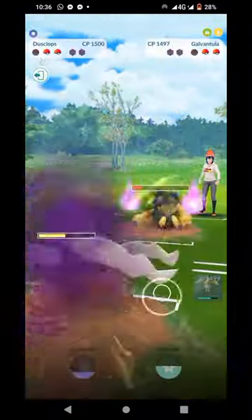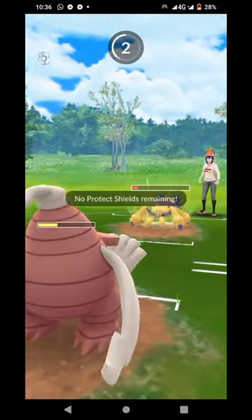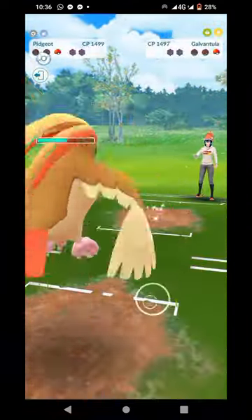And out comes the Polteageist — oh my gosh, so much damage. They're going to be able to go for an attack right now. Discharge will KO, but Pidgeot will farm it down and that will be a good game.